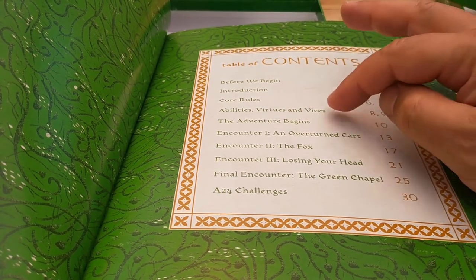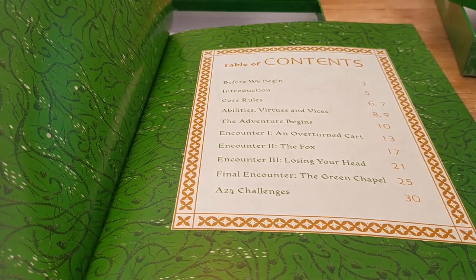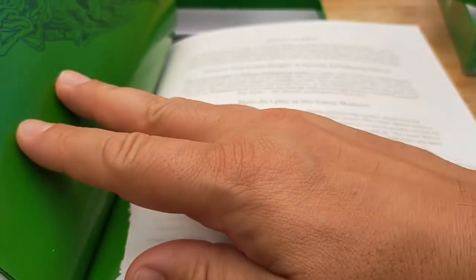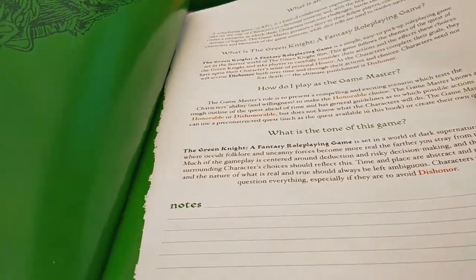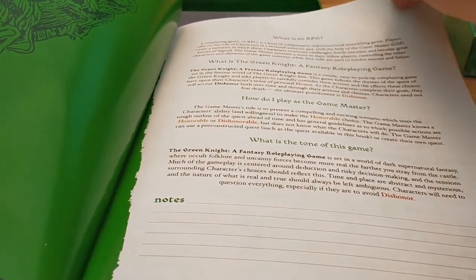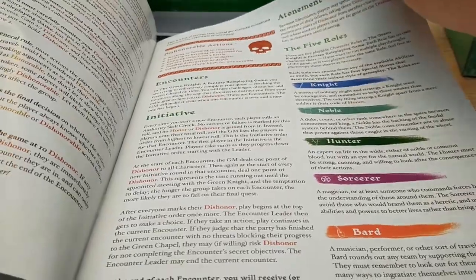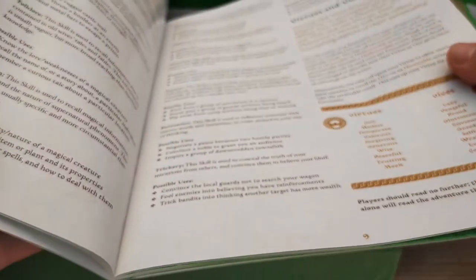So before we begin: introduction, core rules, your abilities, virtues and vices. Then the adventure, which runs from page 10 to page 29, and then some extra little challenges beyond that. The 'before we begin' section is a sort of intro to role-playing: what is an RPG, what is the Green Knight, how do I play, what's the tone of the game. The core rules cover pages six through nine: skill checks, dishonor, dishonorable actions, encounters, initiative, atonement, the five roles, abilities, virtues, and vices.